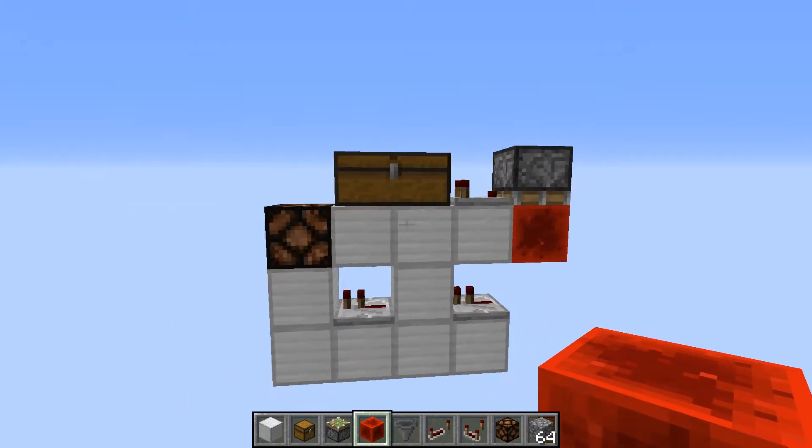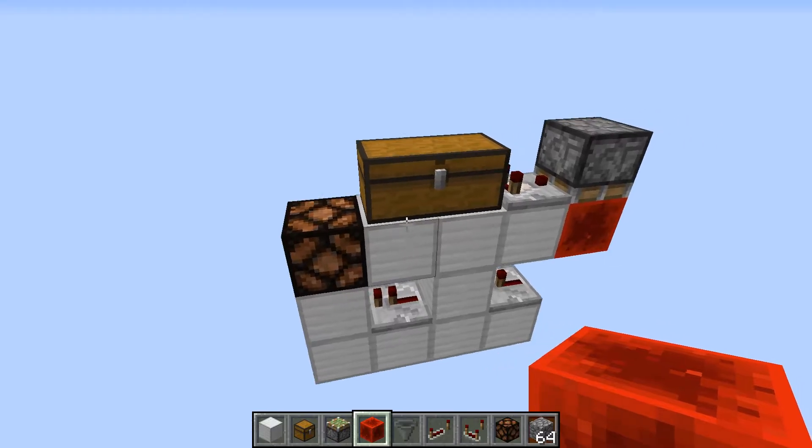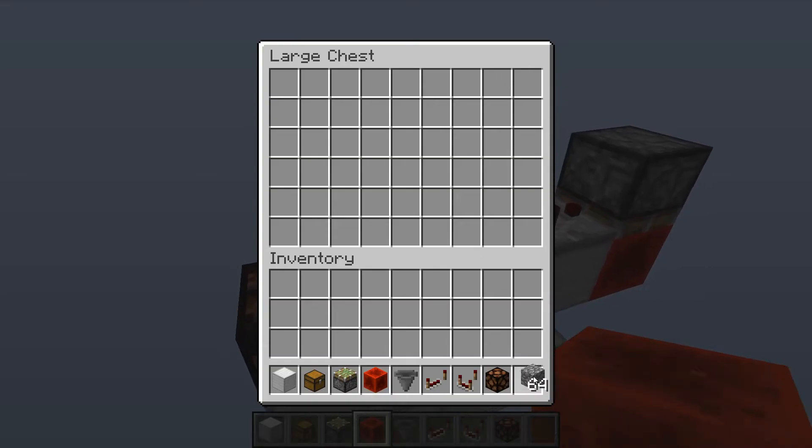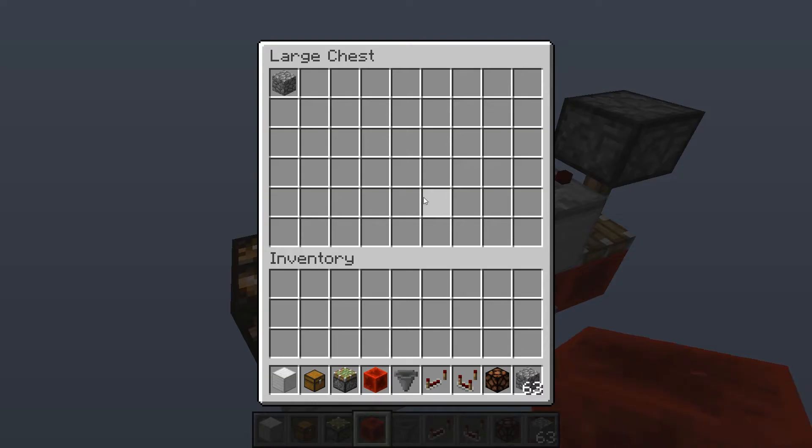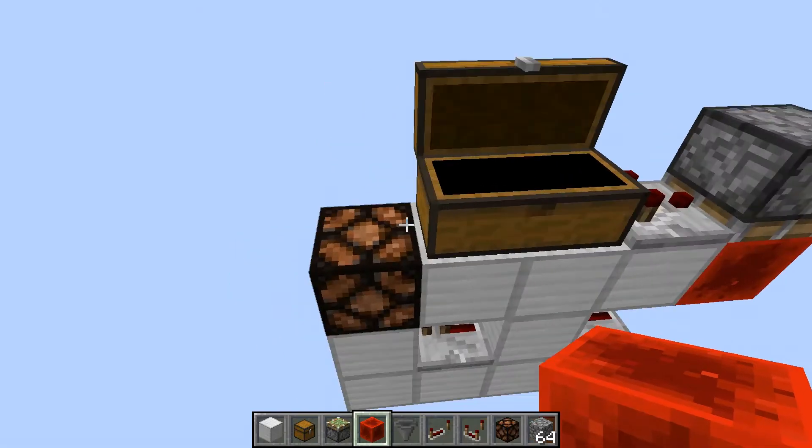Now just tile this out as far as you want. As you can see there's nothing in the chest right now, but if you put in one single item, it activates and shows you that the chest has something in it.